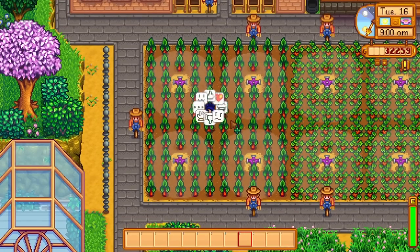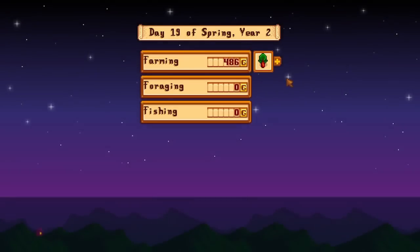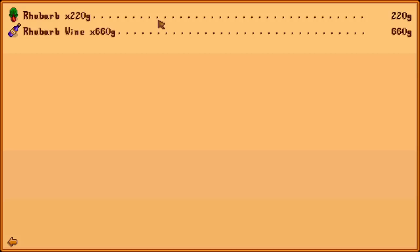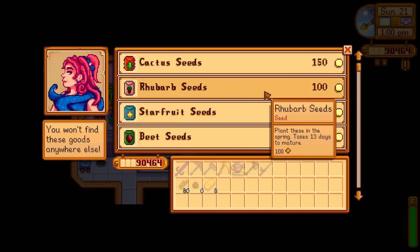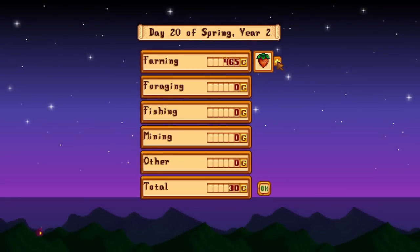For spring, you'll want to consider rhubarb — it's a great pick when turned into wine and will sell for 660 gold each. However, you will need access to Calico Desert for the rhubarb seeds, which are available via the Oasis. Prior to that, strawberries are a great pick at 360 gold when turned into wine.